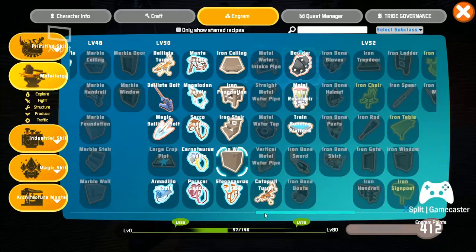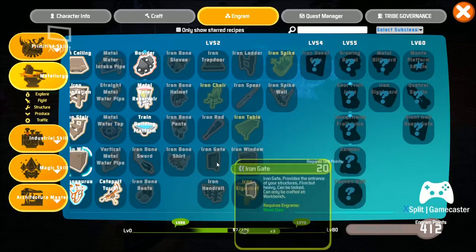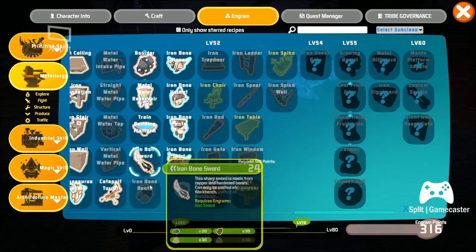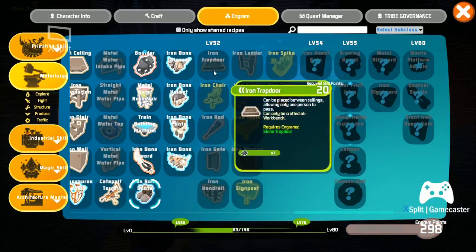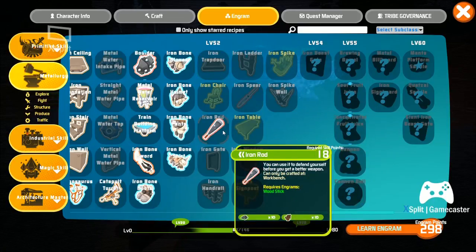I might actually go back and try to learn the entire train tracks and bone armor tree. Then there's an iron spear and iron rod - this is more for just beating things. You can use it to defend yourself before you get a better weapon.